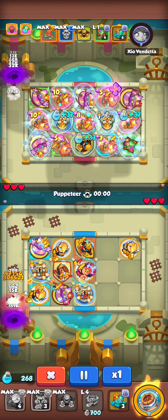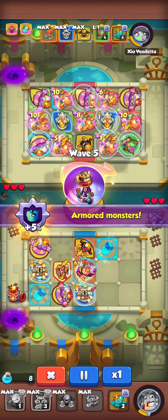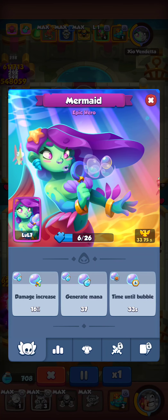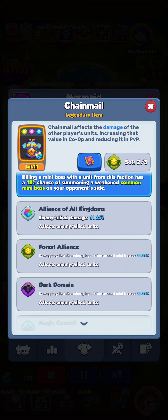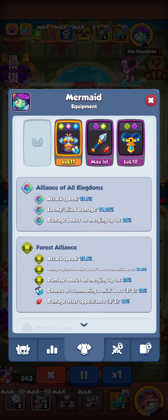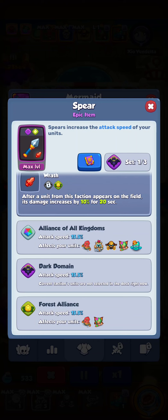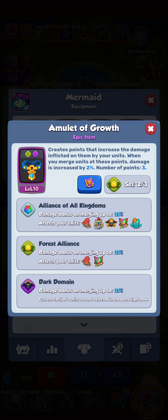Let's check his hero. He is Mermaid 7th level. We actually took away Peter and got Mermaid 7th level. He has Chainmail for damage and Founding to send mini bosses. He got Spare, Wrath — gives more damage to his units — and Amulet of Growth to give again damage increase.